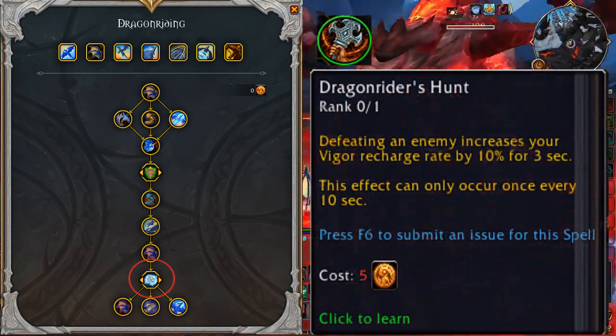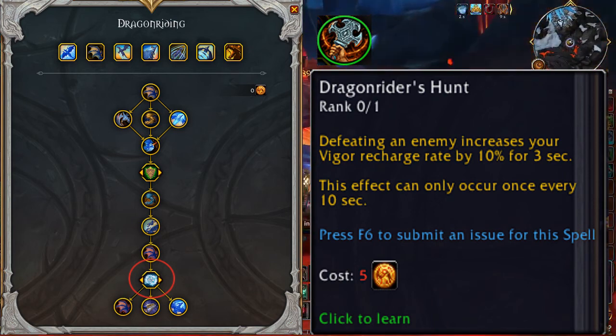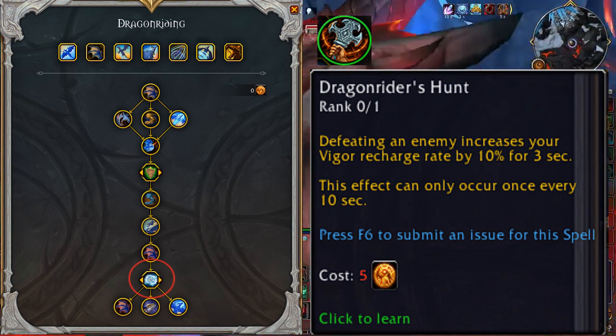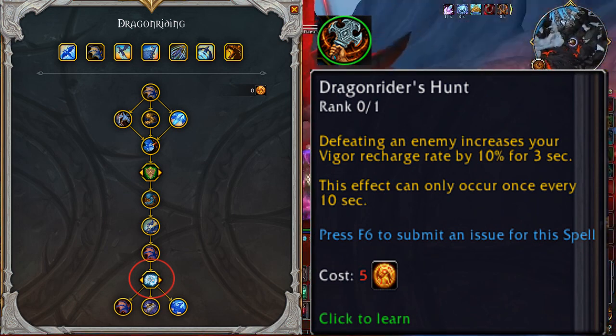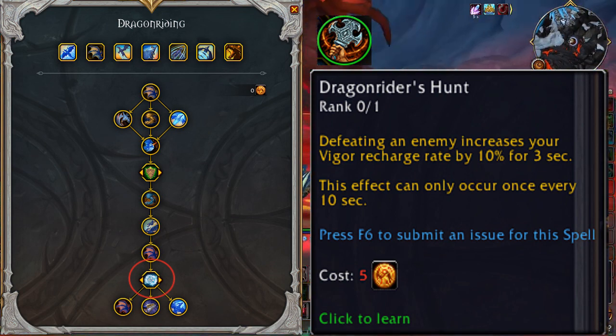Option B is Dragon Rider's Hunt: defeating an enemy increases your Vigor Recharge Rate by 10% for 3 seconds. This effect can only occur once every 10 seconds. This option is great for skinners — every enemy killed makes Vigor recharge faster for 3 seconds.